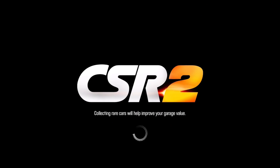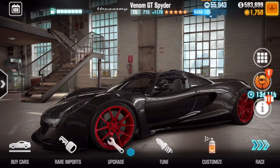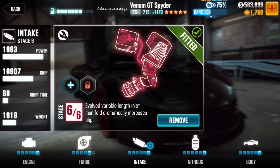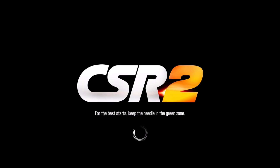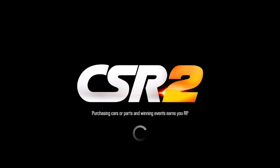I got this the other day during the CSR2 Anniversary - the NAC Venom GT Spider. And it has insanely long gears. It's crazy. I will show you. It can only do like a 9.4 or 9.5.